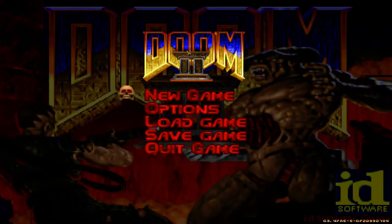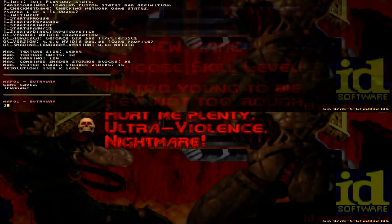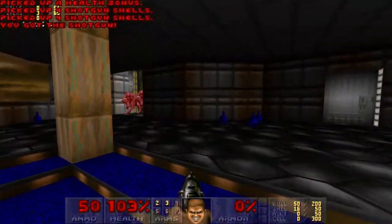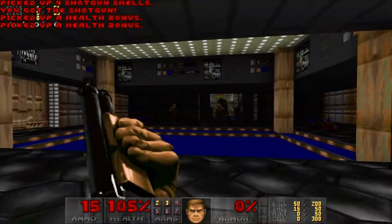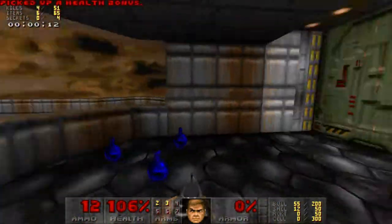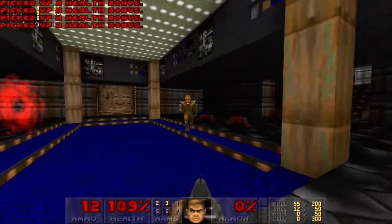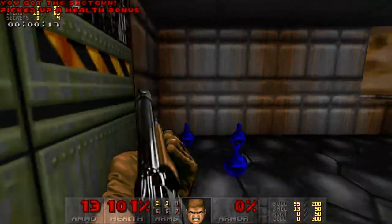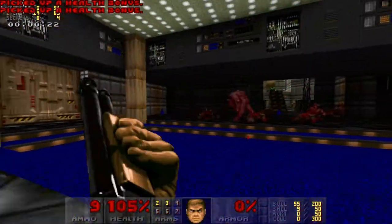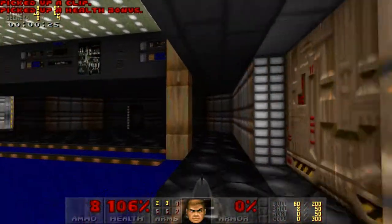Hello and welcome to today's FDA, where we'll be taking a look at Delta by Beast. This is a boom tech base and it's the fourth map that they've done, so let's have a look. We've got 51 enemies and 4 secrets.